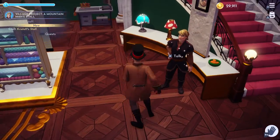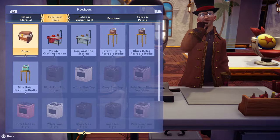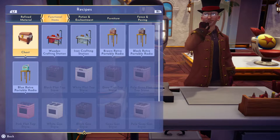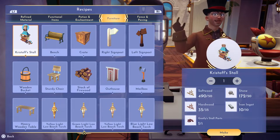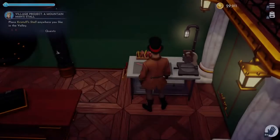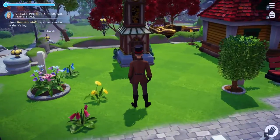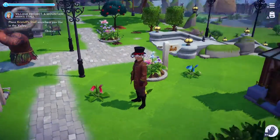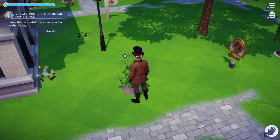Okay, craft a stall — that's kind of cool. I'm going to place it anywhere I like in the valley. All right, we're gonna put this someplace convenient. I could probably move over by that clock tower, but I think this is a good spot.